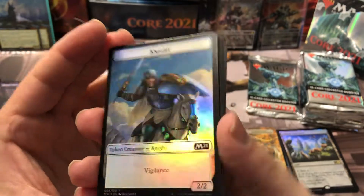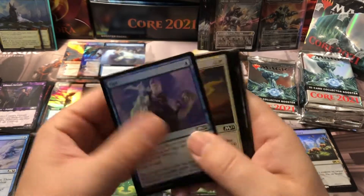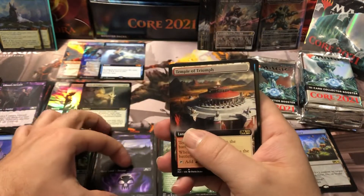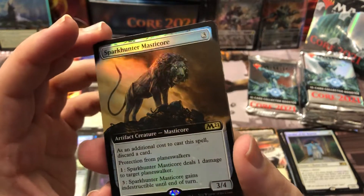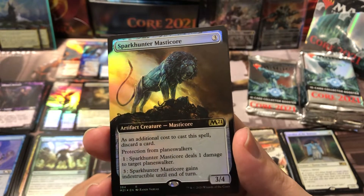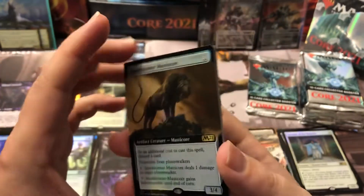We got a Knight foil token with scratches right down the center of it, and a Wizard on the back with the biggest nose ever. Commons — nobody cares. Uncommons — nobody cares. A Swamp. I think the Swamp barely beats the Forest but the Forest is the most expensive one, okay. A Temple — boo. Speaker of the Heavens foil. And then a box topper: Spark Double — Master Core! This guy is going to see sideboards for the rest of time. This is the ultimate planeswalker hate that fits in every deck, on a 3/4 body for three — you discard a card but you can wipe out any planeswalker at instant speed and give it indestructible.